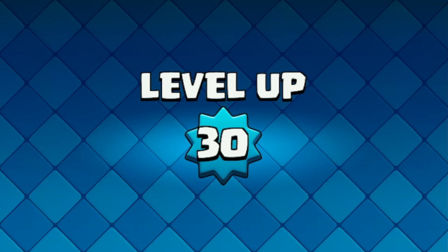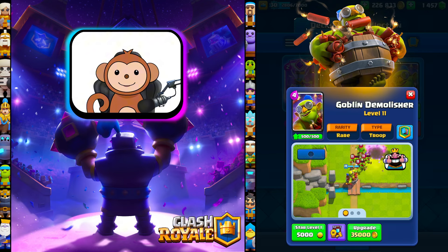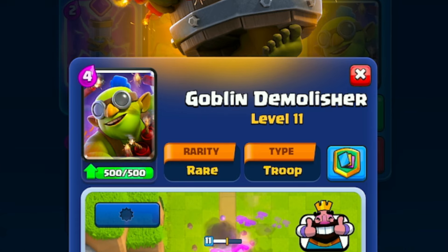Awesome, level 14 Goblin Machine! We also reached King level 30, so we're going to be able to upgrade our Princess Towers to level 11. The third and final card I'm going to upgrade to level 14 is the Goblin Demolitioner.